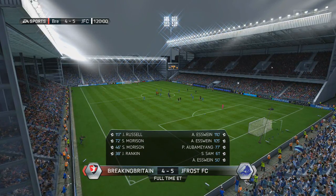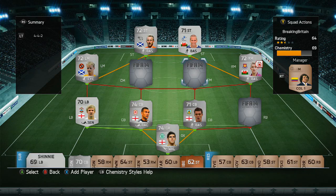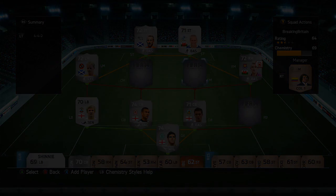It ends 4-5 - a nine-goal thriller but we don't win unfortunately. I'm going to mix the team up quite a lot now. Flanagan was fantastic that game and managed to keep Aubameyang quiet as he made runs down the right hand side. We need a gold player on the right hand side to replace Hughes and a silver one on the left to replace Rankin. If you're new here, subscribe for more content; if you're a normal subscriber, leave a like and a comment - thanks for watching, see you next time.